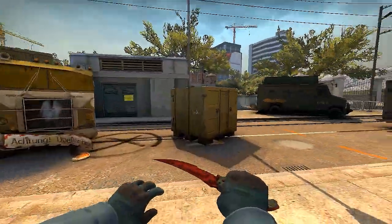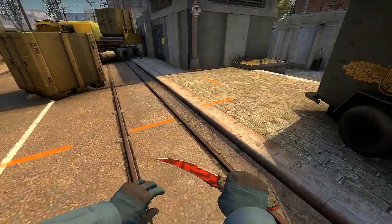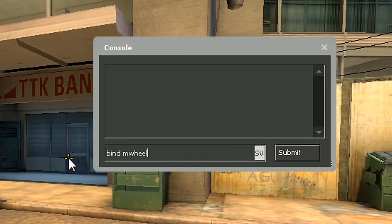The first rule of bunny jumping is that you need to bind the jump to something spammable for when you land. For example, the mouse wheel. Some people like to scroll up to jump and some like to scroll down. This is a personal preference.